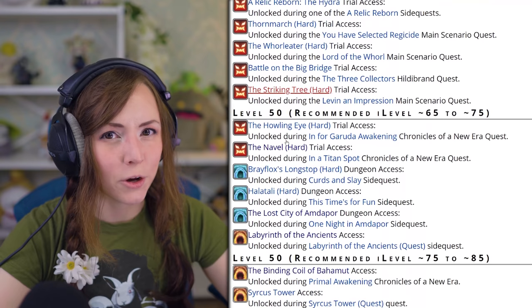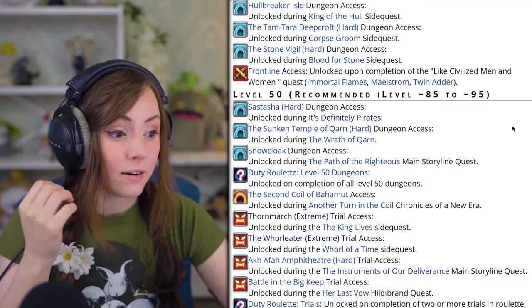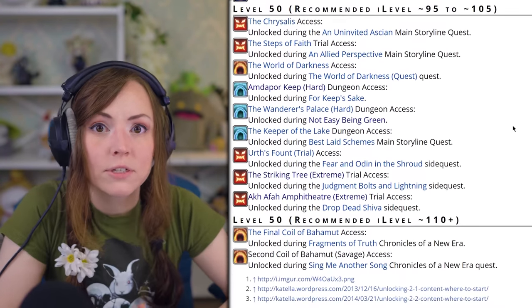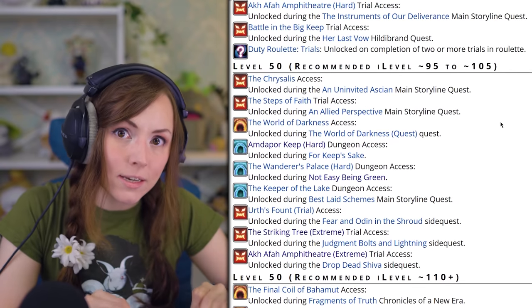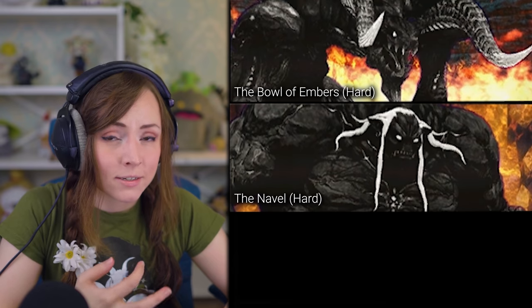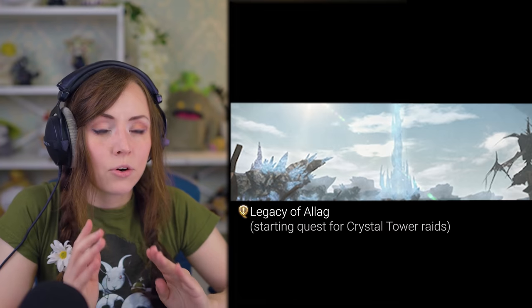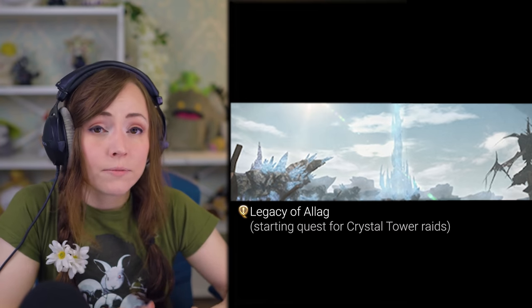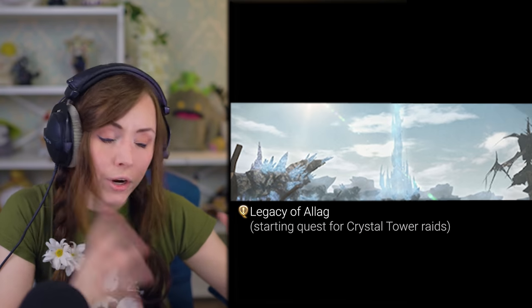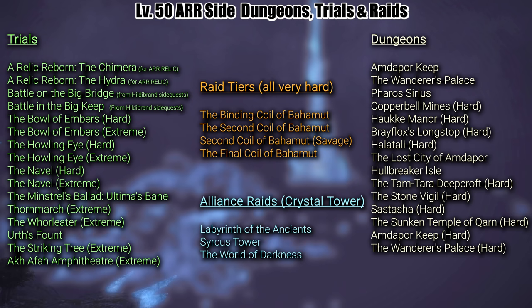At level 50, you may notice there is a ton of side content now unlockable. This can be very stressful, but just know that you can safely skip most of it for now. All you actually need are the hard mode versions of the Ifrit, Titan, and Garuda trials — Earth, Wind, and Fire — and you also need the Crystal Tower raid series in its entirety. Do that and you are good to go straight on to Heavensward. I will show on screen for a minute all of the side dungeons, trials, and raids unlockable by level 50.